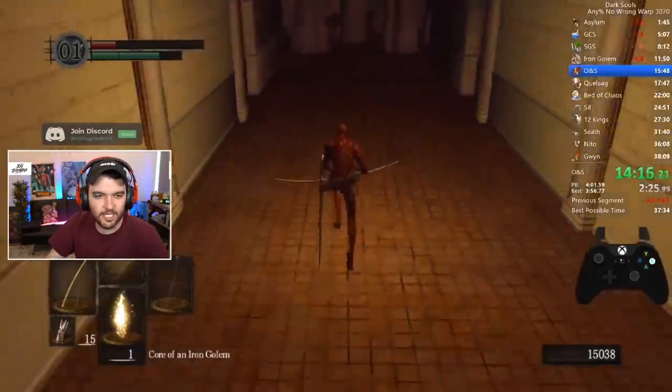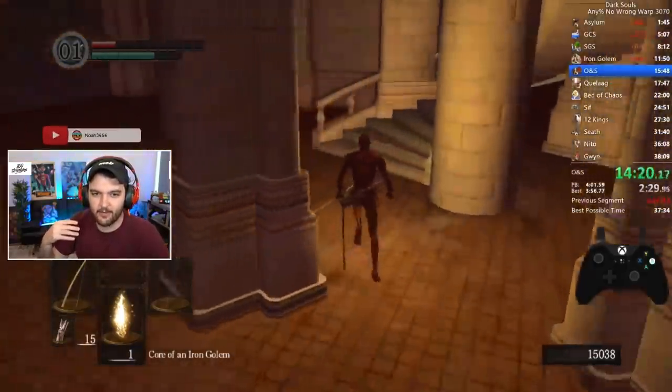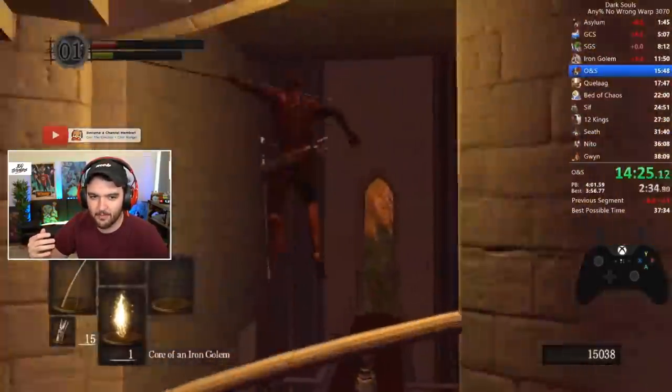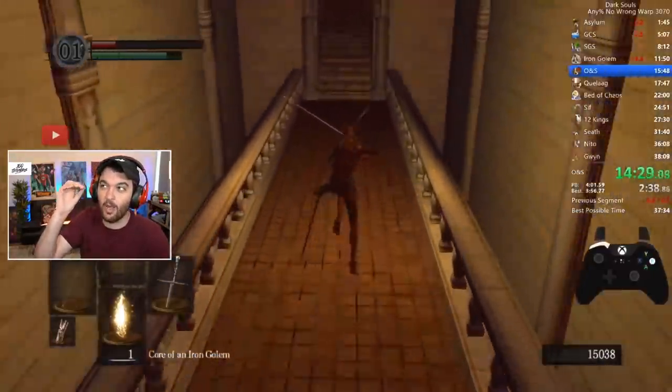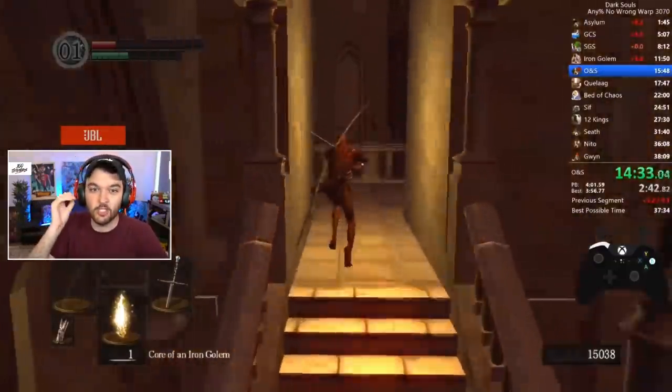You'll notice he's switching out his items a lot and then taking fall damage. There's a very needed part of this game where you have to manipulate your weight so you take a certain amount of fall damage, so it triggers your ring doing even more damage.